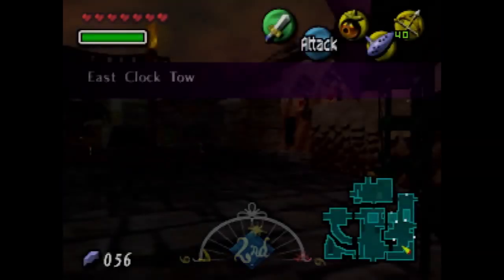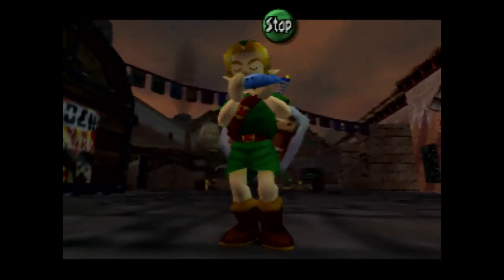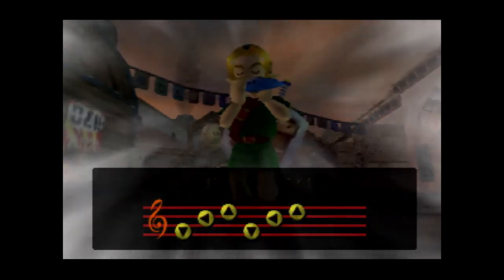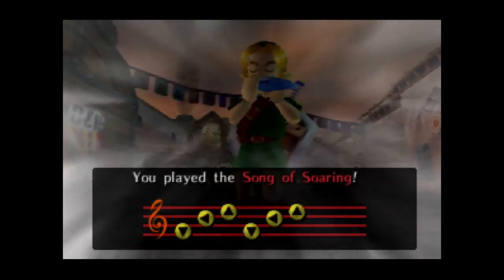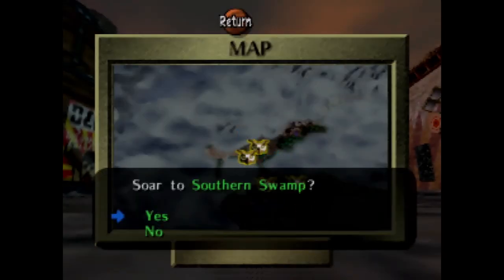So we get the piece of heart. Now what we're going to do is go to Southern Swamp — we're not actually going to do anything in Southern Swamp itself. We're just going there because that's where the other shooting gallery is. I think that one's the easier of the two, so I decided to do that one second. You still have to get a perfect to get the quiver and heart piece, but it's just an easier task to get the perfect.